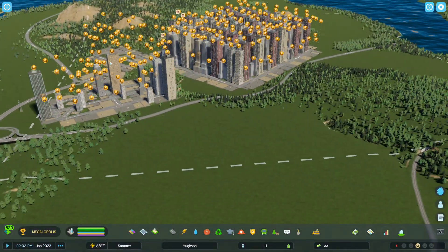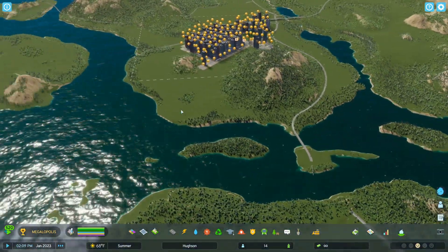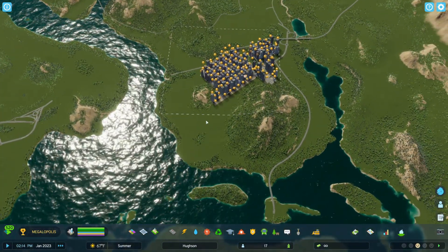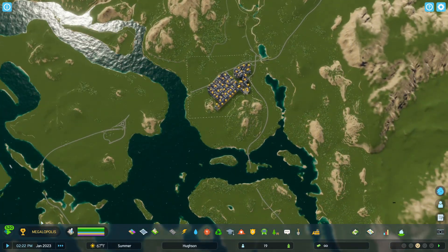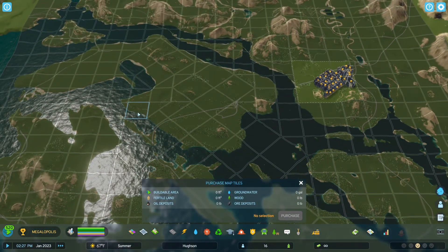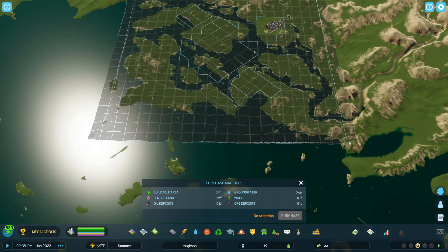We have a huge issue with the electricity so we're just going to pause it and leave it as such. The final thing that's really going to help you if you're looking to build a very large intricate city — because you have unlimited demand and you just want to take care of things the way you want — is this one right here: the map tiles.